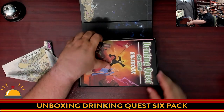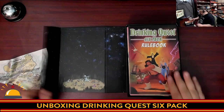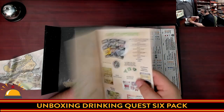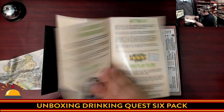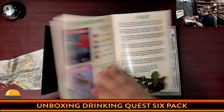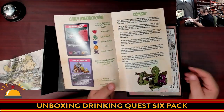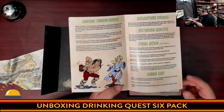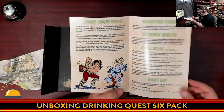Then we have the rulebook. I like the little dragon loot on the corner with a bunch of heroes around chilling out. This is not a thick rulebook at all. We have the list of contents, the welcome, the objective, how to set up, gameplay flow, and card breakdown. I'll just say the cards look way better than what I'd seen from the previous editions. We also have how to do combat, how to do a saving throw, signature drinks between quests, and the final boss — which is optional.